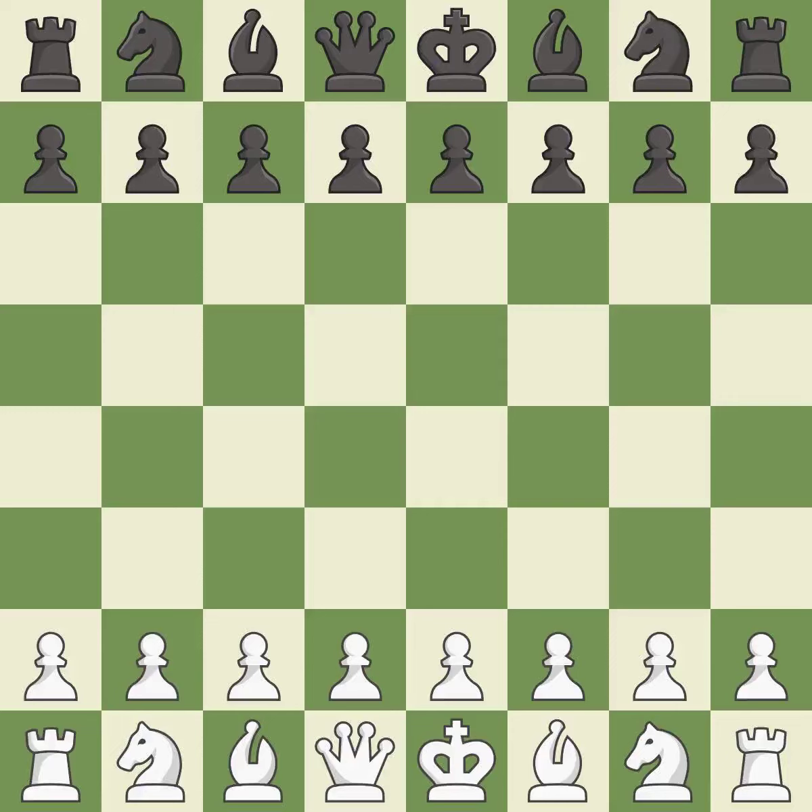Queen's Gambit Declined, 3 knights, Barman variation, 5.Bf4. Suddenly a close game that was lost by a mistake. That game was pretty competitive. Both players had an amazing opening. That was a well-fought middle game that white got the better of.